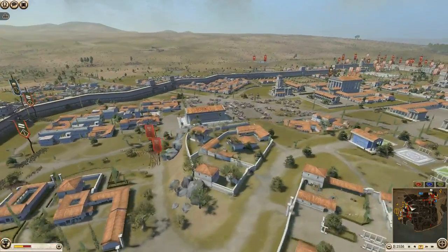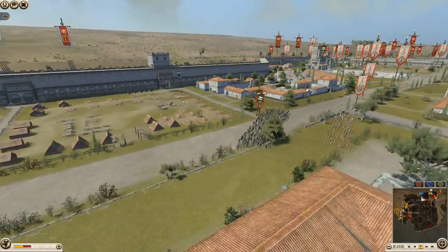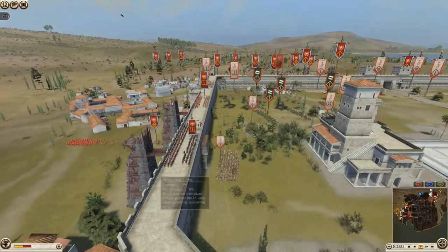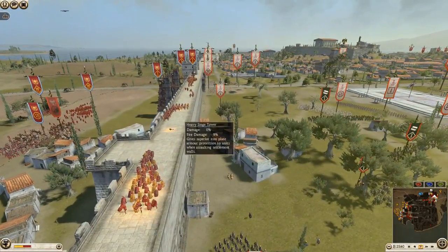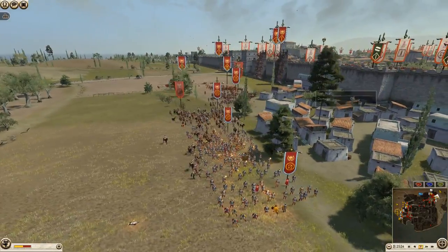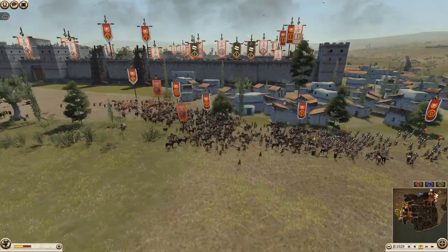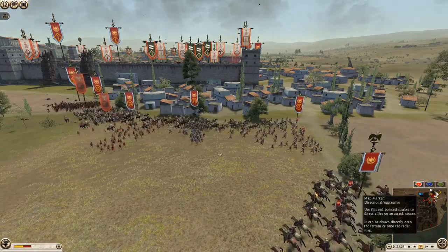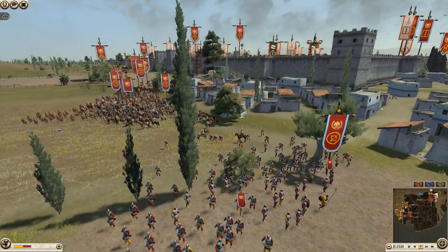They're going to try to cause some casualties and delay us while they really focus on Rome. They have tons of troops sitting there waiting for Rome. I'm not sure if Rome's player is newer — he seems like he's doing pretty competently in the assault. I would have just started moving down and gone full force into this.